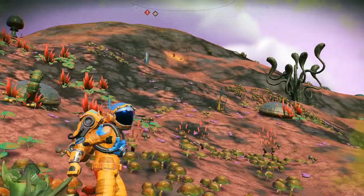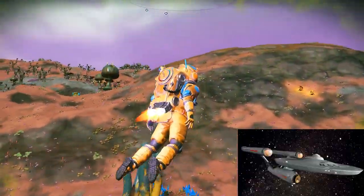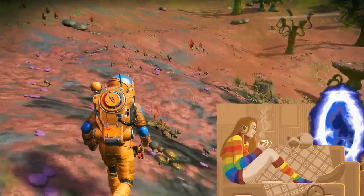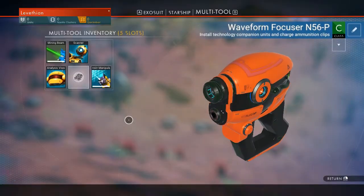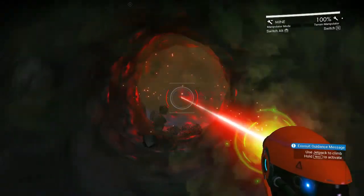Massive base building has improved, with more parts and bigger sizes available. Finally, in a game about travelling across the galaxy and exploring new worlds, you are able to make a home and stay put. Thank goodness there's a teleporter. This makes finding a beautiful home planet all the more desirable, as it can now be made into a permanent home while you continue exploring. A terrain manipulator lets you customise your backyard, toy with wildlife, or tunnel until you randomly teleport for some reason.